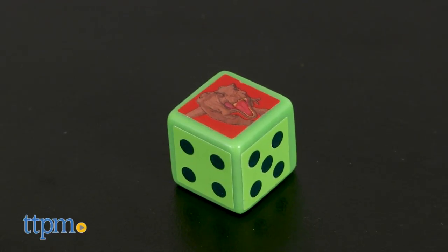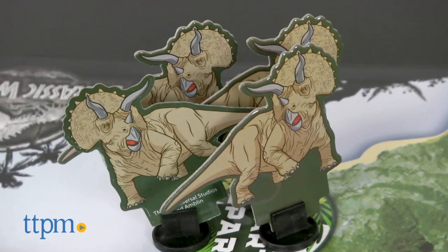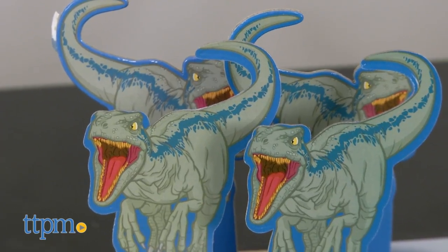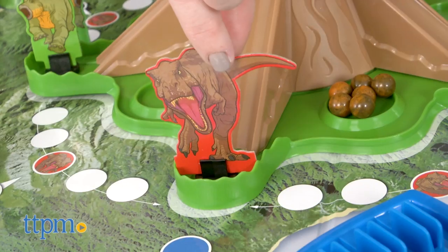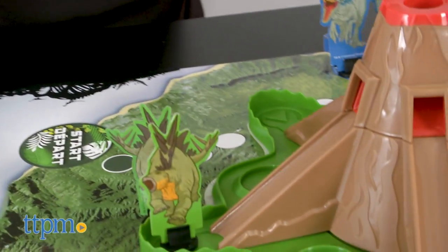Players take turns rolling the die and moving one of their four colored dinosaur pieces the number of spaces indicated. If you roll a T-Rex, you put the T-Rex mover on any of the five round spaces on the volcano.